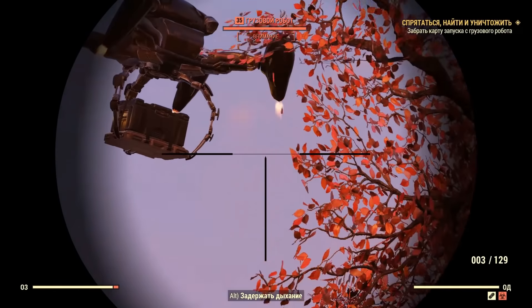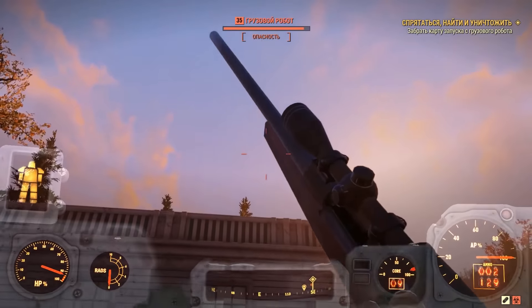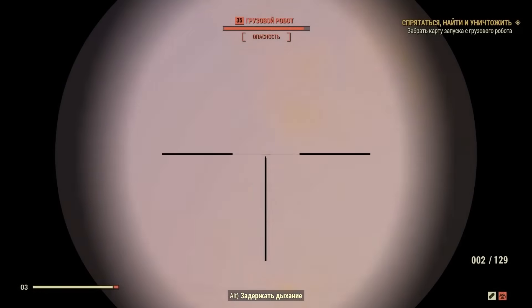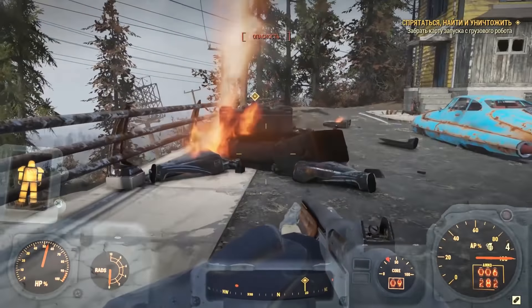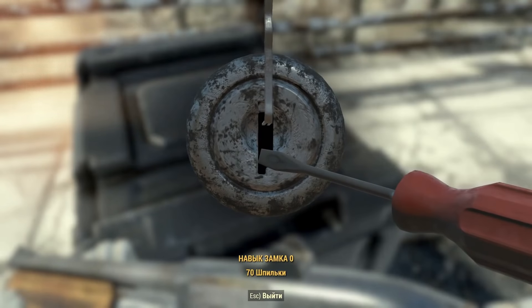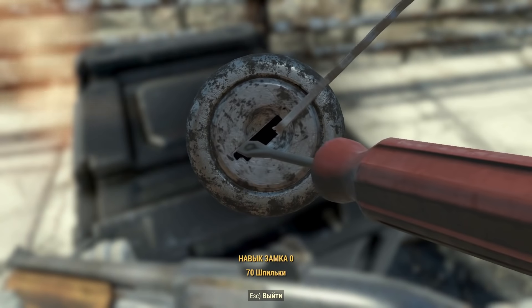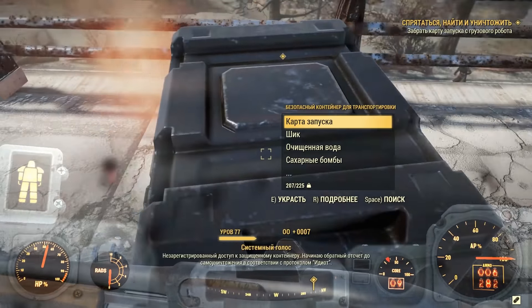Подходим к терминалу и запрашиваем задание на поиск карты. После того, как вам выдало задание, открываем карту и телепортируемся в ближайшую точку к нашему заданию. Там мы видим дрон, который как раз-таки и несёт ценный кейс с нужной нам картой запуска. Дрона будут сопровождать вертоботы, которые будут вас постоянно атаковать. Помимо этого, вас будут атаковать все остальные мобы. Сбиваем дрона, забираем карту и возвращаемся обратно.